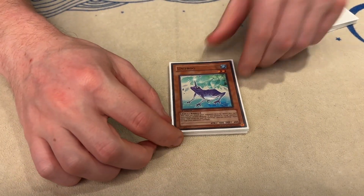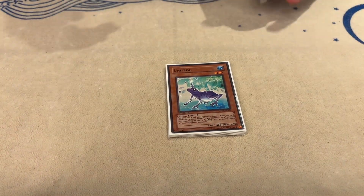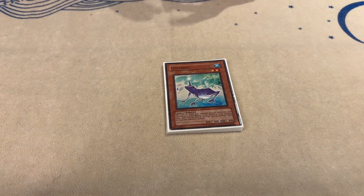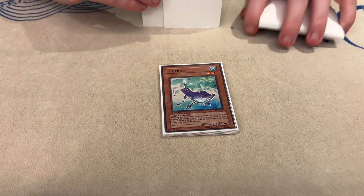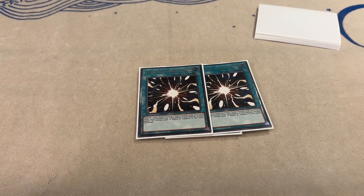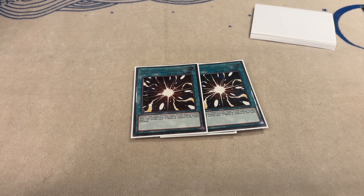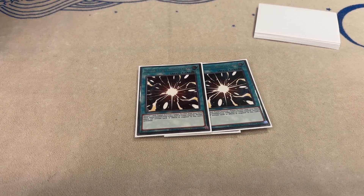I sided the Unifrog but never sided it in and I'm not sure if I'd play it again, but it's a Frog nonetheless and sometimes it does come up. I've got two Super Polymerization — shout out to Zac for letting me borrow these. They're good, they come up all the time.